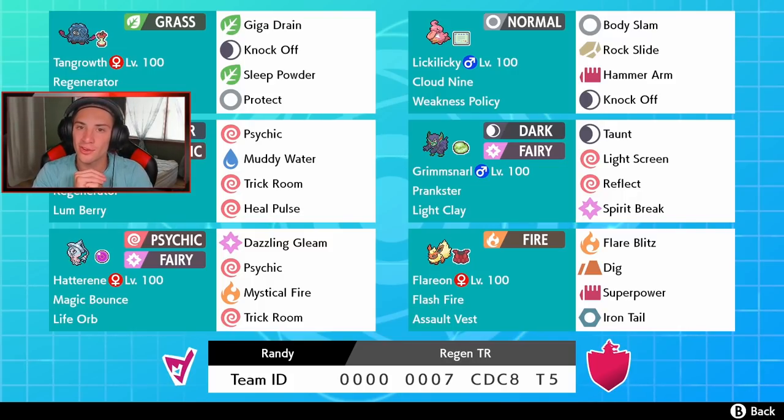We got Slowking right here, another new Pokemon with Regenerator, Lum Berry, Psychic, Muddy Water, Trick Room, and Heal Pulse, so we can get Slowking in with Tangrowth or Lickylicky and keep Heal Pulse going to keep them alive longer. We got Grimmsnarl over here - I absolutely love the screens Grimmsnarl, it just helps out so much with Taunt, both screens with Light Clay, and Spirit Break. You can't have a Trick Room team without Hatterene - Magic Bounce, Life Orb, Dazzling Gleam, Psychic, Mystical Fire, and Trick Room.